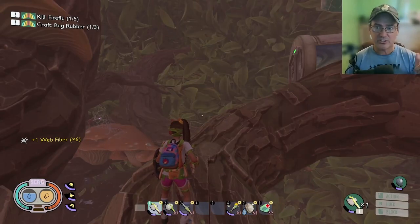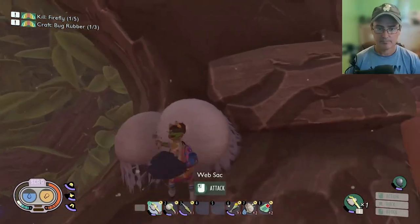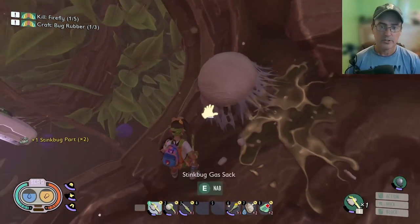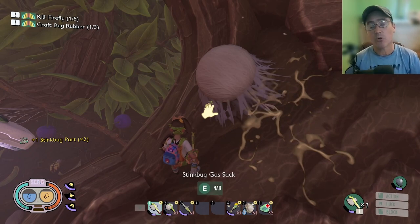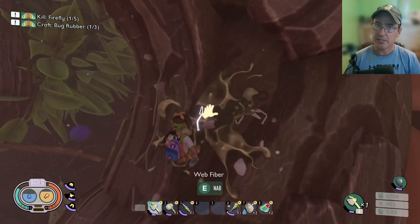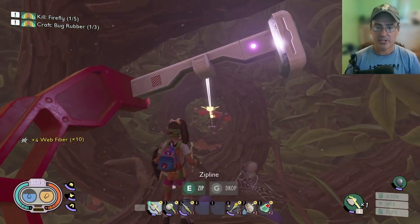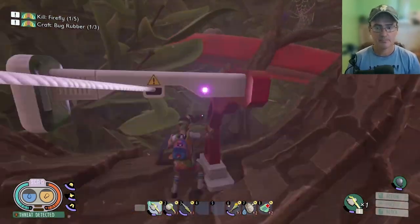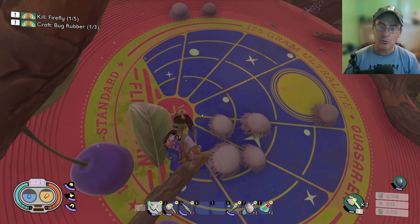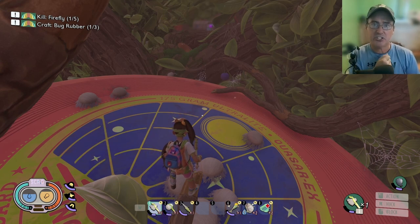I'm just gonna continue on this route until I find more spider egg sacks. Right here is a stink bug gas sack, which is used to build your gas mask. Another ladybug head and a lot more web fiber to make rope later on. I'm gonna go ahead and use the zip line. As you can see there is a whole bunch of them up here as well as some spiderlings running around, so I'll take care of the spiderlings first and then start harvesting each web sack.